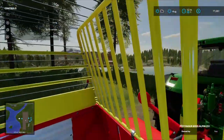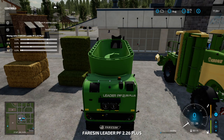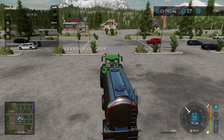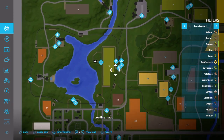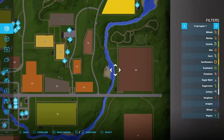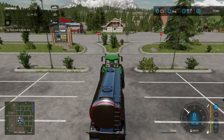Now you need water. There are two ways to get water: one, you buy a water tanker, and two, anywhere on your map that has a water source — if you can get to it — should be free water. I would suggest over here, it's easier. You could come over here too, but it's free water if you get it from the lakes and rivers. So we're going to go and get some water.